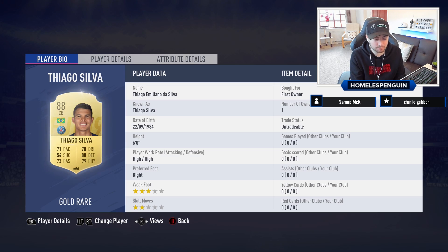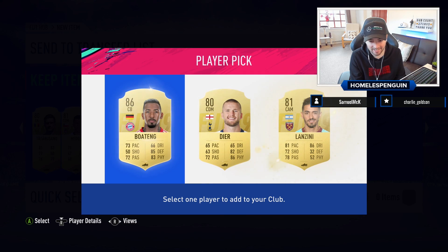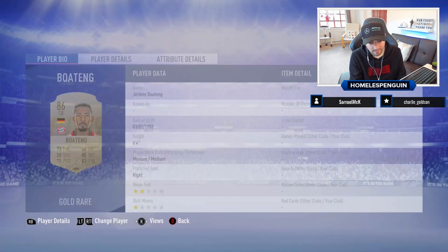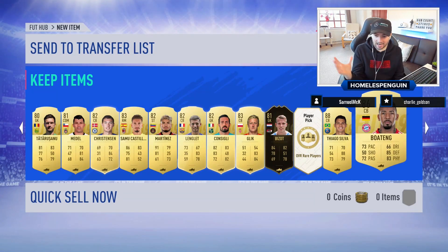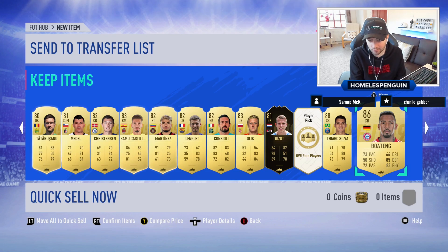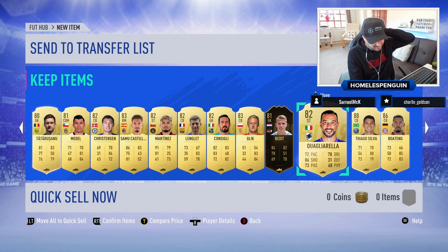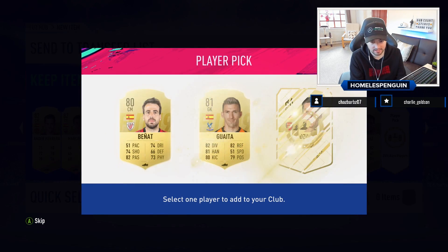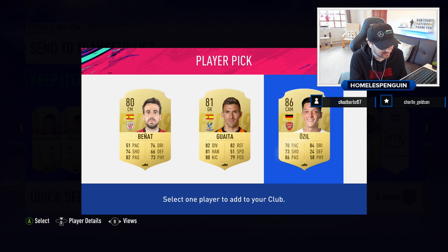Number 11 for an 87-rated card — another walkout, Jerome Boateng! This is ridiculous. I had a load of junk in the club — it was just junk — I didn't care about the players I traded in to get 45 packs, but we've had some really nice player picks. Douglas Costa — that's an expensive one. And Ozil, another walkout!